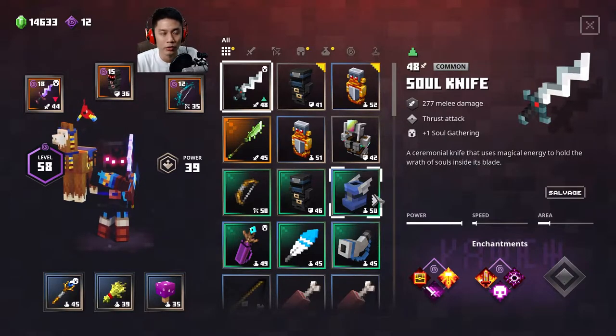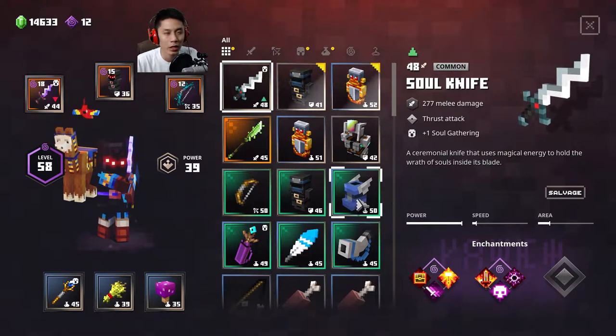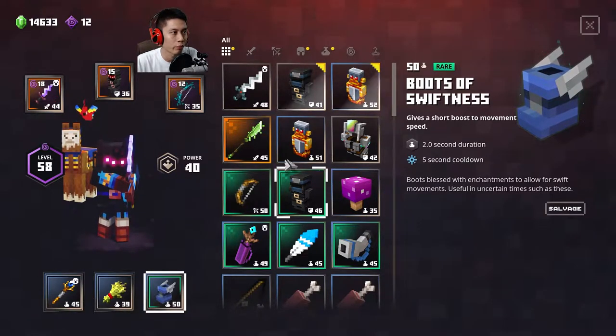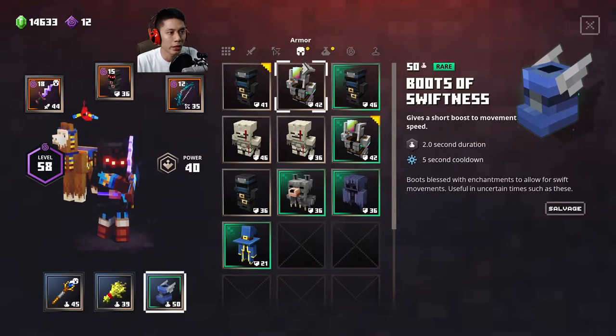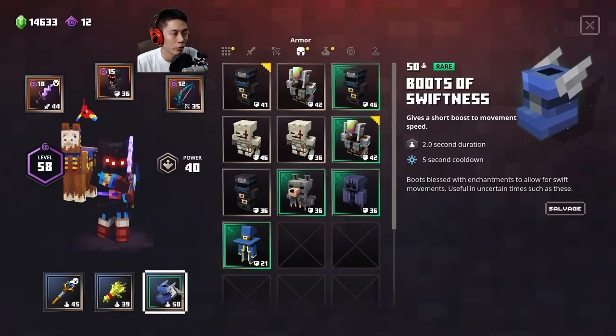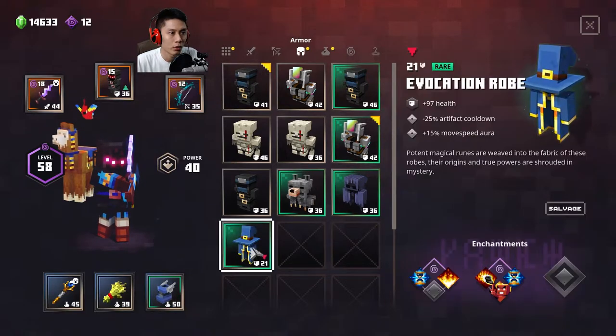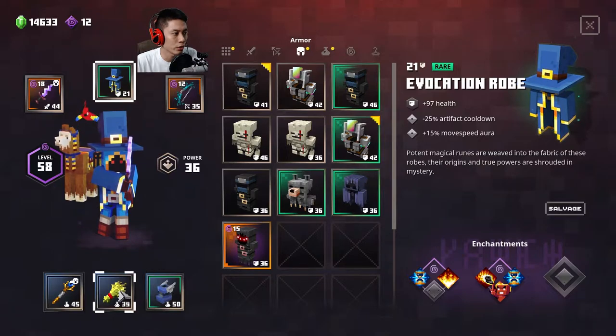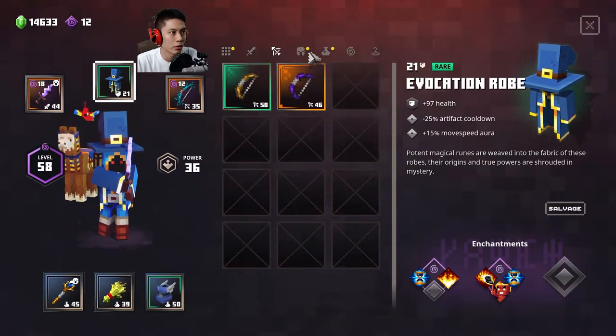Before I start, I highly recommend you use any move speed item so that you can reach the destination much faster, and you are not going to attack any monster. Just grab the map and you can lock out. If you have Boot of Speed, you can use this one — Boot of Swiftness — or this one, the Evocation Loop, which increases about 15% move speed.